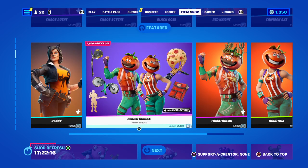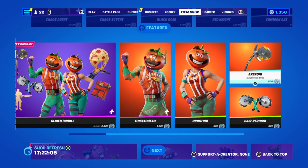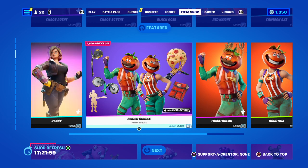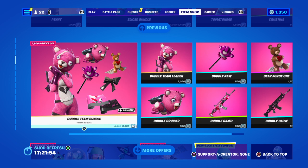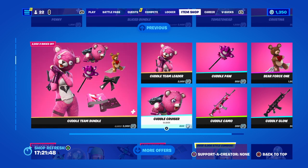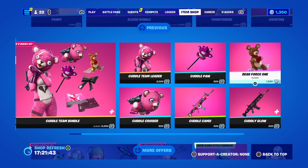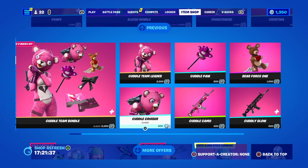The Slice bundle with Bat Bling is 2,400 V-Bucks. Tomato Head is 1,500, Christina is 800, and Pepperonis is 500, with Axoroni for 800 V-Bucks. The bundle includes the glider, Bat Bling and an emote. The Tinkle Bellies bundle is 3,000 V-Bucks — she gets 2 wraps, Bat Blings, 2 gliders and a pickaxe. One wrap is 500 and the other is 300, and the glider is 800 V-Bucks.